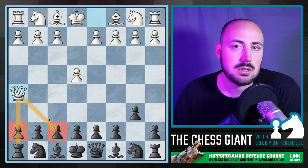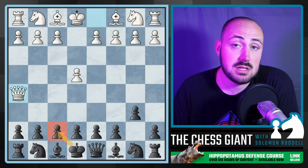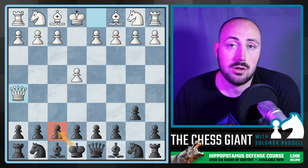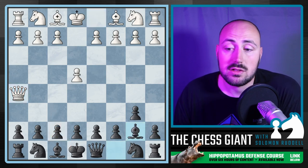If you take on H7, we just take it back with the rook. And if you take on F7, we're actually forced to take the queen. I don't know about y'all, but I'm excited to be forced to take a queen on move three. We just continue developing — there's no threat here.